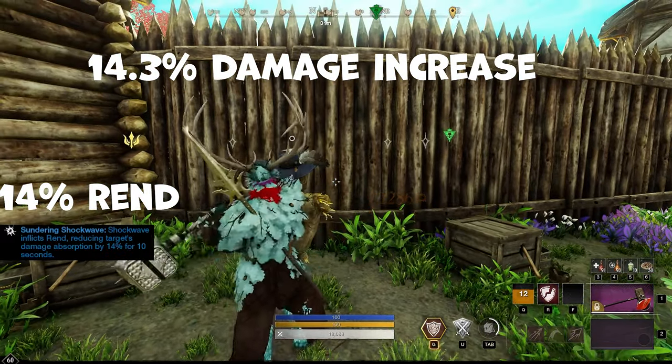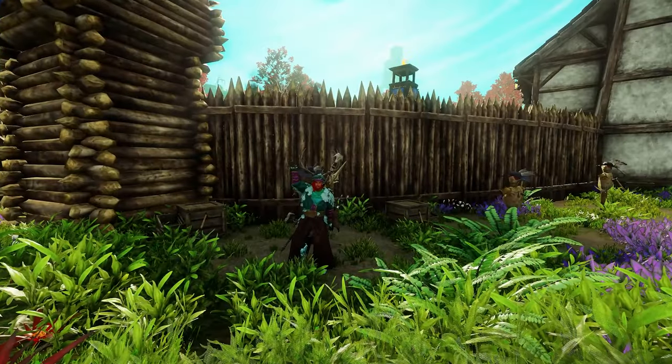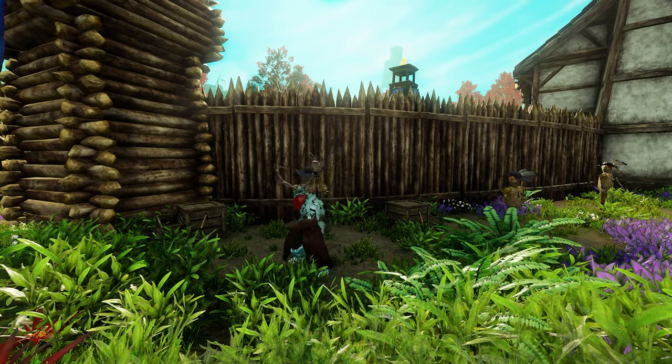With Sundering Shockwave, you'll get a 14.3% damage increase, and that's on an AoE, which is fascinating. Have a good one, and I hope this was easy to understand. Until next time. Did you know about Rend? Let me know in the comments below if you knew that 1% Rend equals 1% additional damage, up to a maximum of 30% Rend for 30% additional damage on the target.